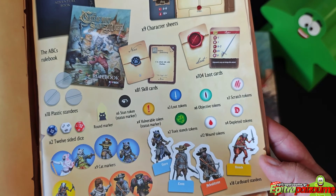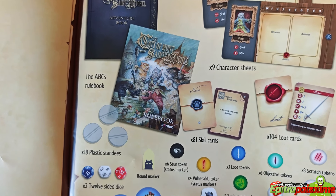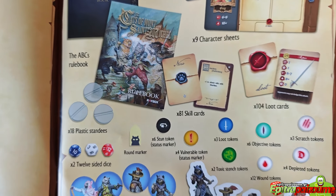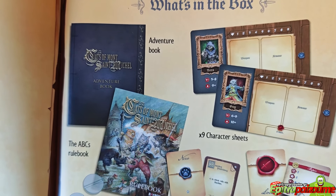We also have our heroes, various cards, loot cards, skill cards, 12-sided dice, various markers, characters, character boards, and of course the adventure book.